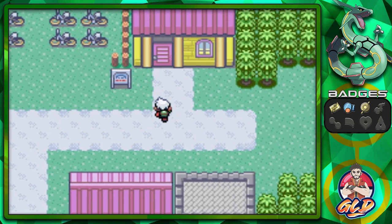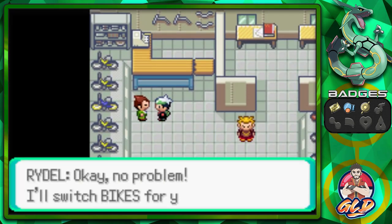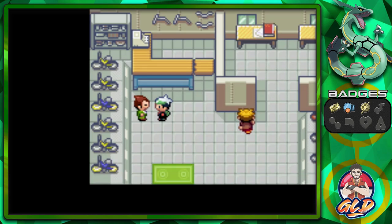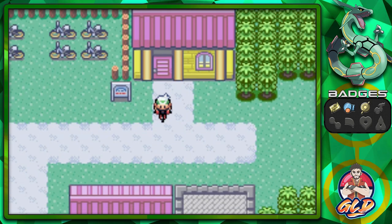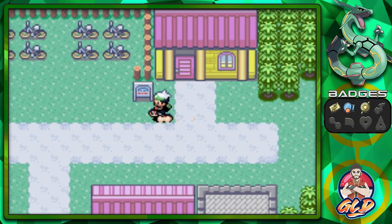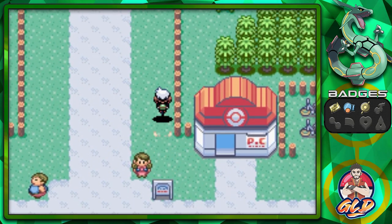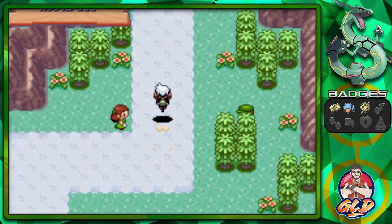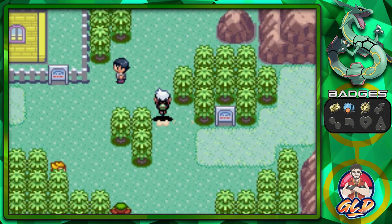Before we do anything, let's go straight into the Rydel Bike Store and talk to this man right here. Let's go ahead and switch out our bikes — we've already done everything with the Mach Bike, so we're gonna need the Acro Bike for this particular event. Look at this — what if I just rode my bike all the way to where I need to go just doing this? I'm gonna do it anyway.